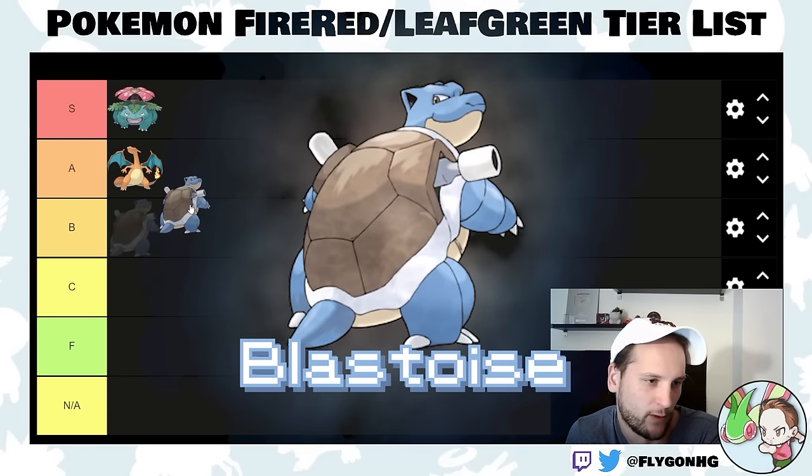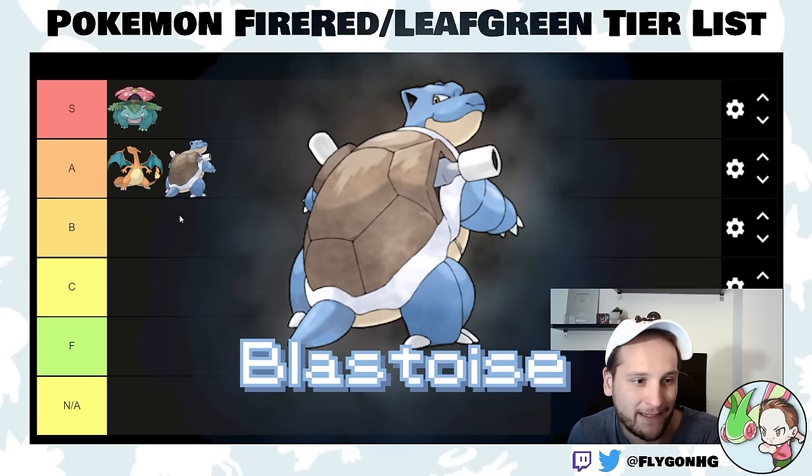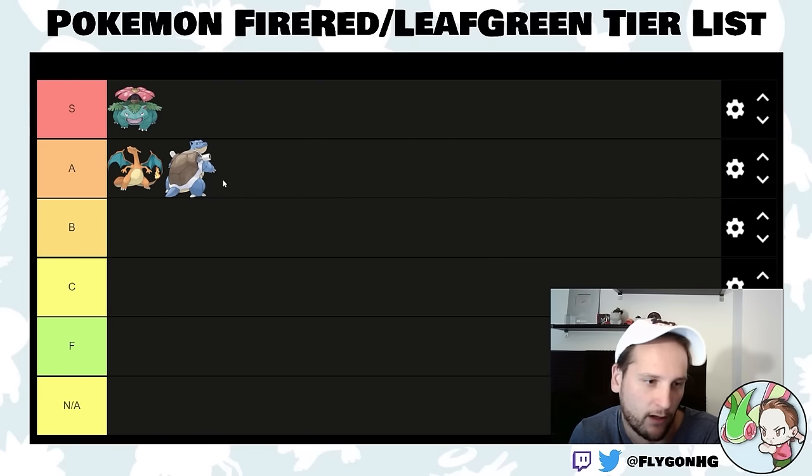Blastoise is also an A-tier Pokemon because the starters are good. Blastoise is a water type, and there are dozens of water types you can pick, so you don't really need to use the water type starter. But Blastoise is good — it's really bulky, has a pretty decent move pool, and you get Water Pulse really early, so that's a pretty solid move.